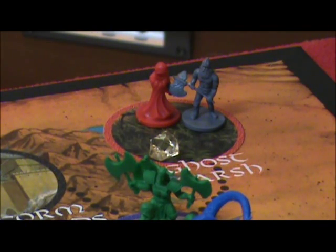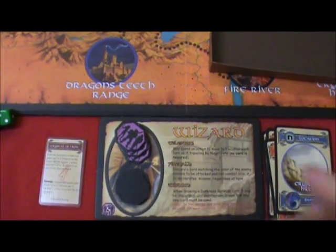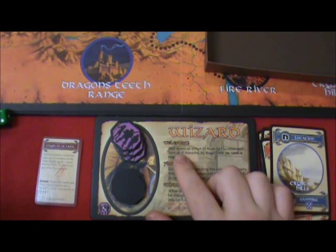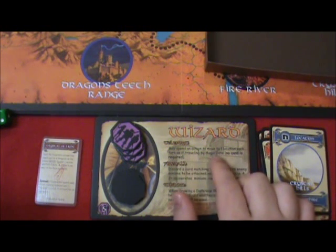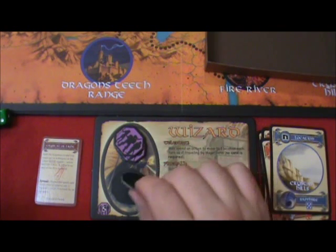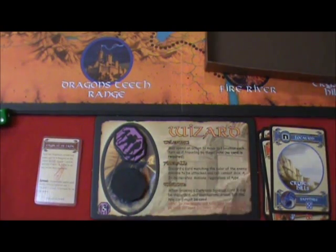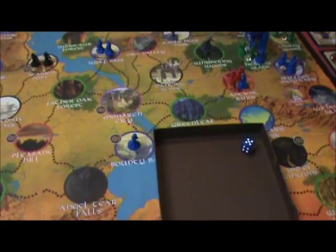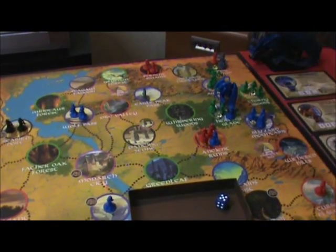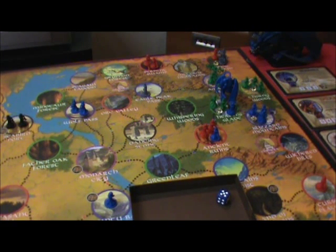If I'm understanding the wizard's teleport ability correctly — you may spend an action to move to one location each turn as if traveling by a magic gate — I think I'm understanding this right. I'm going to turn this token over and just pick my wizard up and put him there, teleporting to Ghost Marsh.